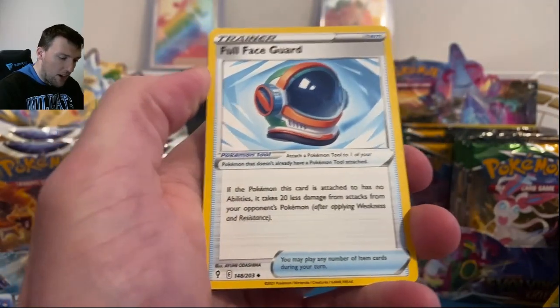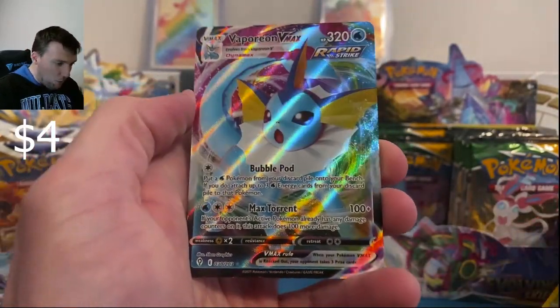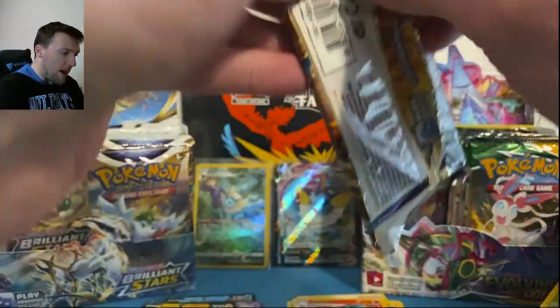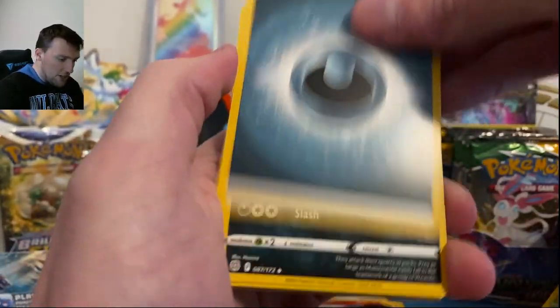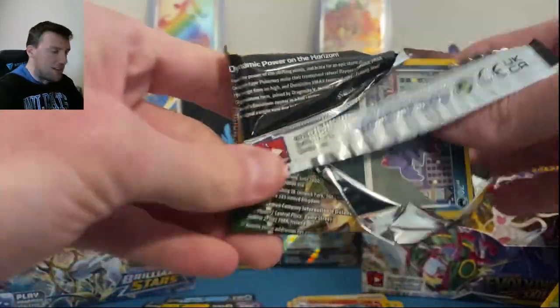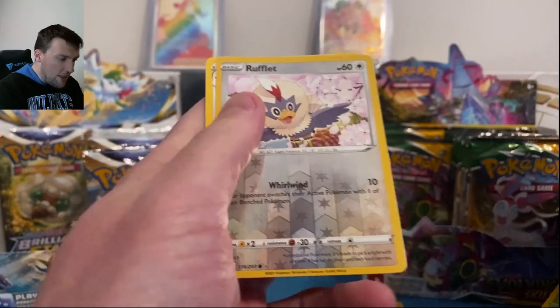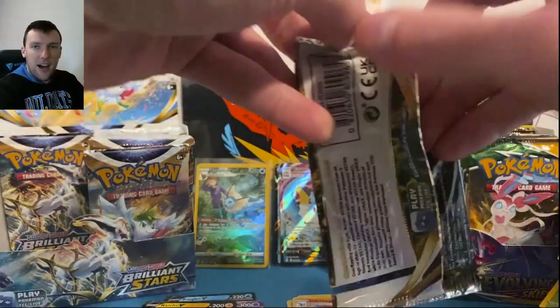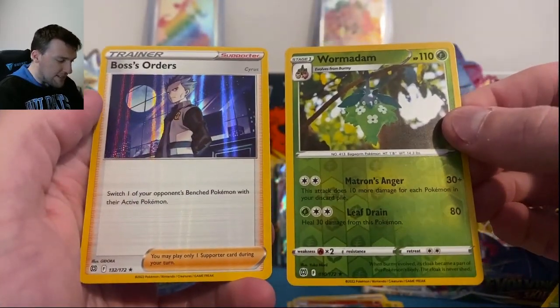Fire Energy — let's go to the back. Hopped it — Mimiku VMAX, very nice. Evolving Skies is coming for the title of Best Sword and Shield Set. Call of Synergy Fire Energy to the back. Darkness Energy. In the darkness with a Magmar and a Staraptor — too many white code cards out of Evolving Skies. Rufflet and Talon Flame out of that one — only a couple left on each side.